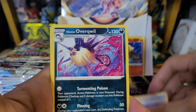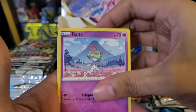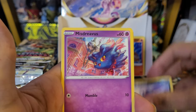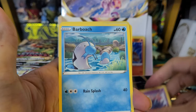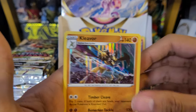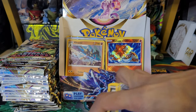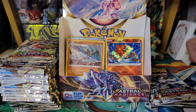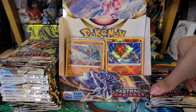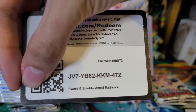Fifteenth pack — code card four to the front: Fire Energy, Lotto, Quiver Quill, Kamado, Magnemite, Ralts, Sneasel, Misdreavus, Barboach reverse, Dark Patch, and a Kleavor Holo. Not bad — we got a Kleavor Character and now a Kleavor Holo. Lots of great pulls so far, definitely can't complain.